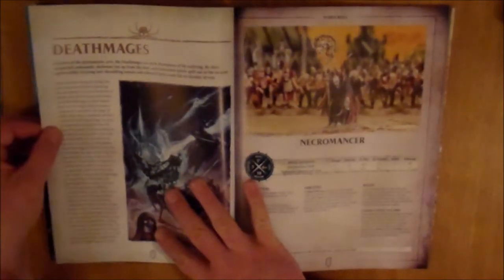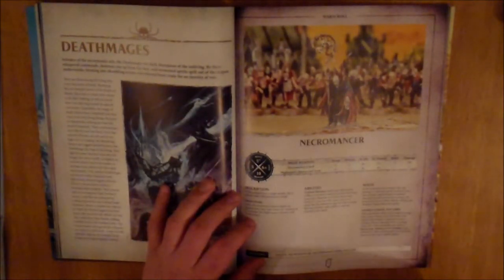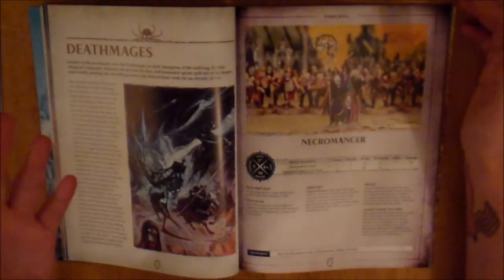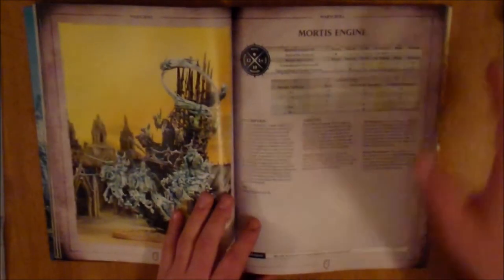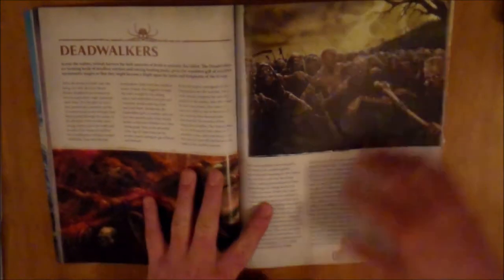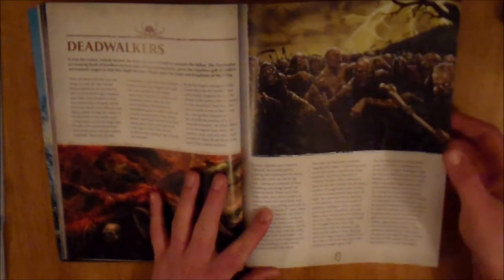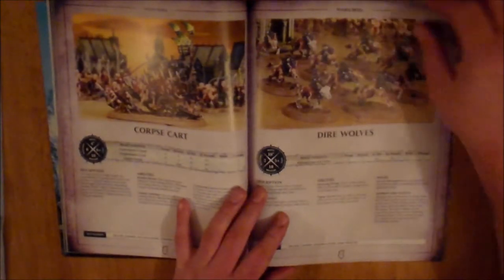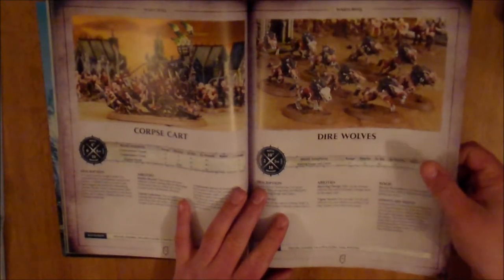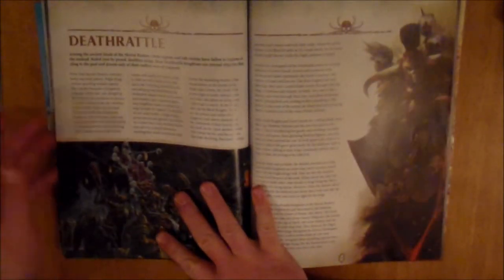Then we move on to the Death Mages, which has two War Scrolls — your Necromancer and your Mortis Engine. They are your Death Magic guys. Then we move on to the Deathrattle — Dead Walkers, which is pretty small again, only three War Scrolls: Zombies, the Corpse Cart, and Dire Wolves. That is just three War Scrolls, a pretty short section.